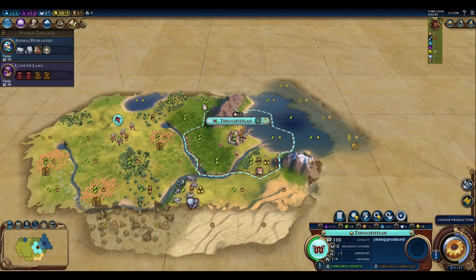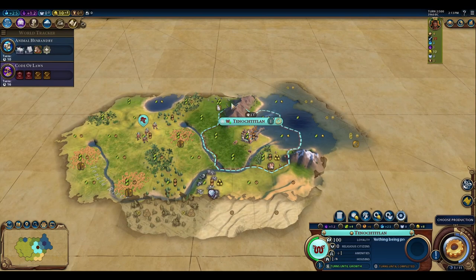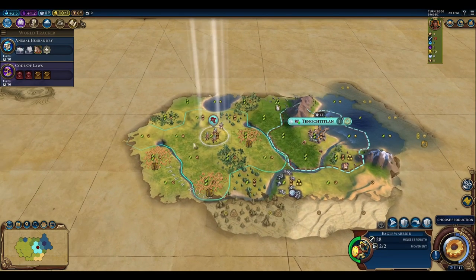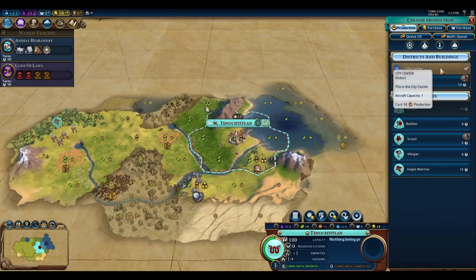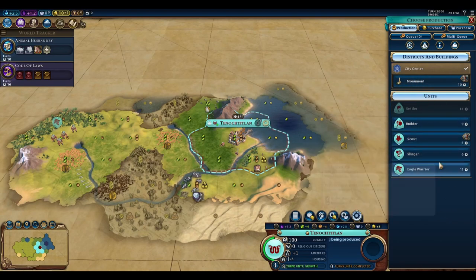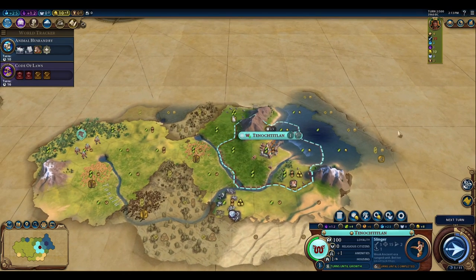We're researching Animal Husbandry first to build a camp and pasture here, and to reveal any horse sources on the map. Then we'll start with a slinger build to find a nearby barbarian camp and hopefully get the archery boost.